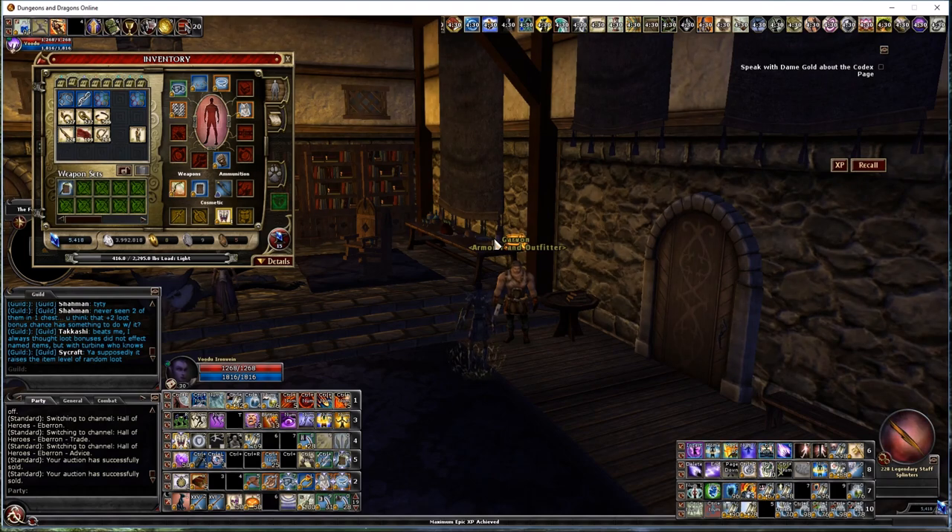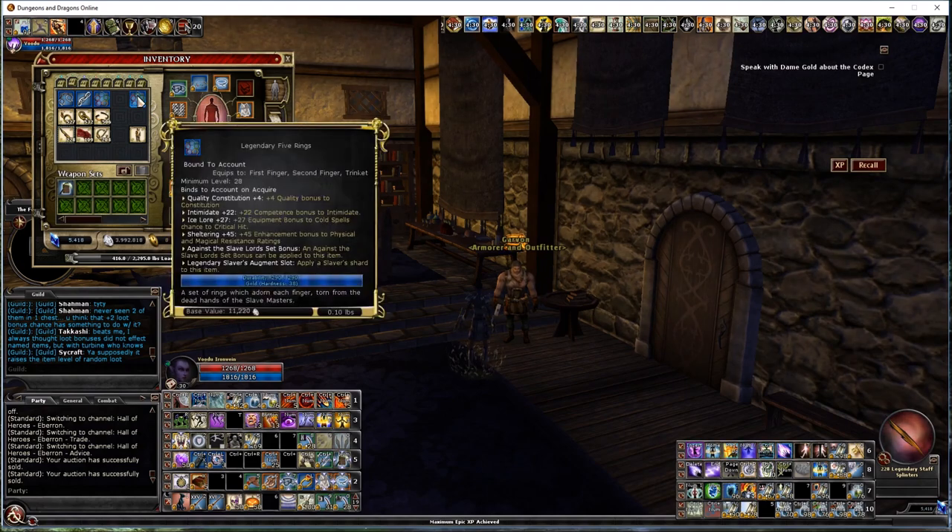If you haven't taken a look at it yet, the gear you can make in the Slave Lords crafting system is best in slot right now — it's just phenomenal. The stats are the highest in game and you can put so many things onto one item. This ring I got off of a Ginger Spice is some of the most powerful and versatile loot in the game. It's bound to account and stays bound to account even when you upgrade, which is totally awesome.